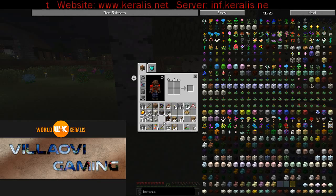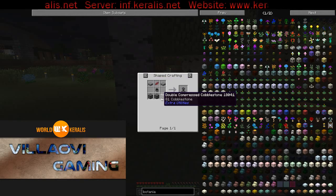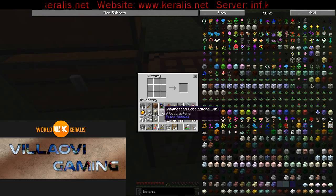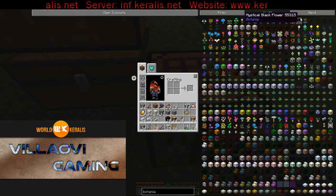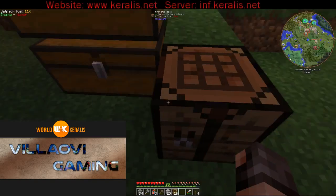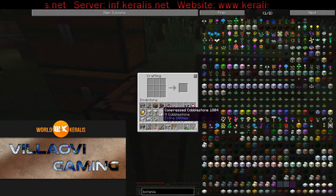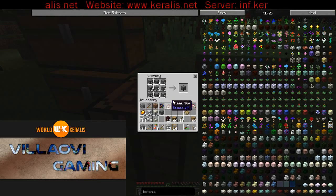I need two cobblestone slabs and three double compressed cobblestone. That's twenty-four. I saw a little more cobblestone here. There we go — now I can get three of these.